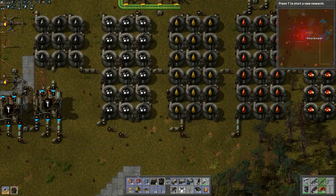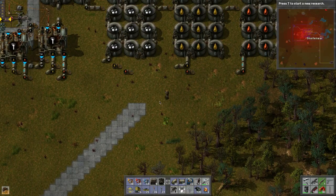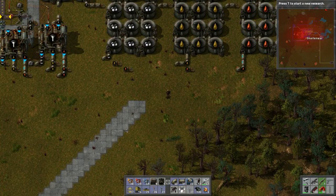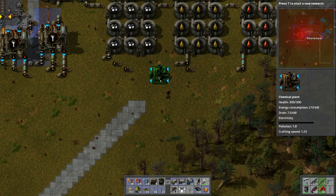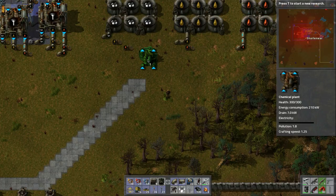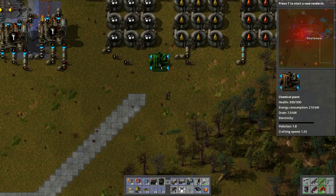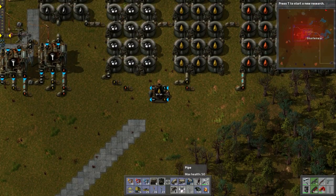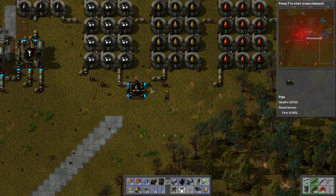We can make a chemical plant for cracking right here, and hook it into the gas line down here. We'll turn the light oil into petroleum because we need that more. We're going to need to bring in some water though — shoot.